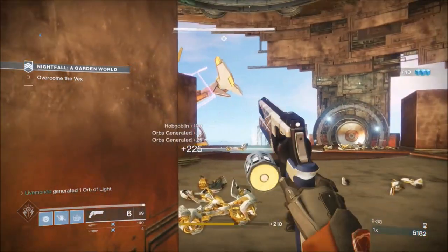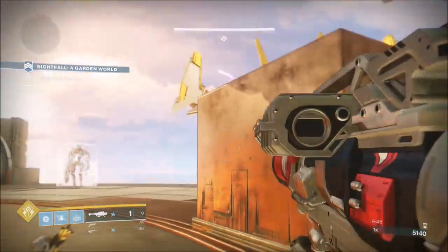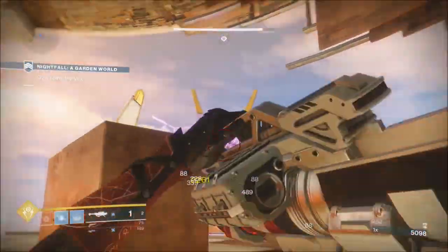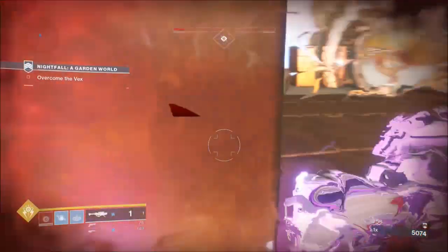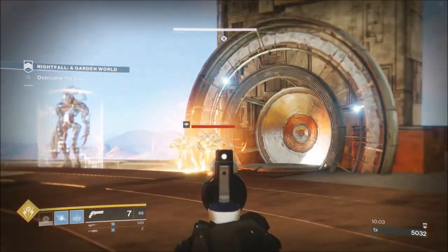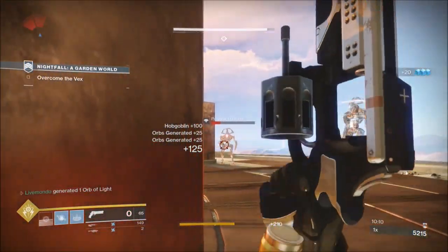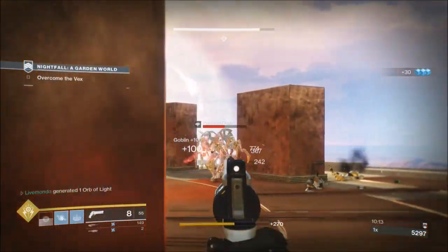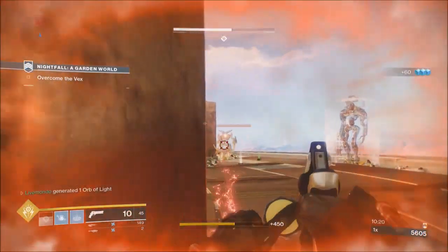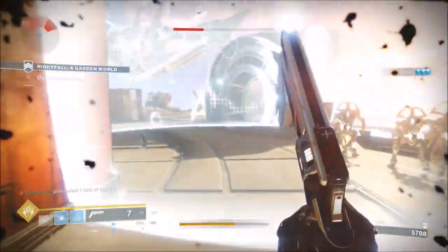Now that I've taken those four snipers out, I'm going to try and get to his right so I can use a little bit of cover — there will always be a little wall here. I put a grenade and a rocket. I did take a heavy hit there but it was all good. So to recap: grenade, take out the minotaurs, grenade, take out the wave of goblins, two rockets, take out the four snipers, grenade, two rockets — and that brings us to the last section.